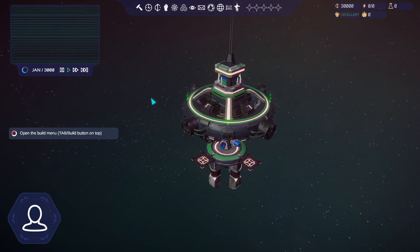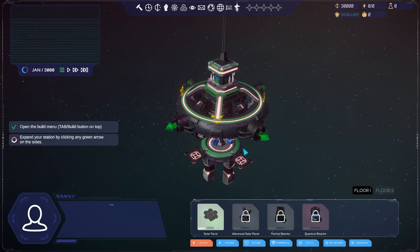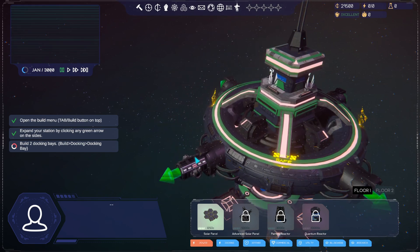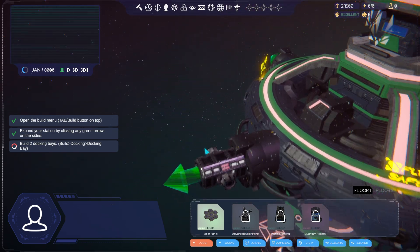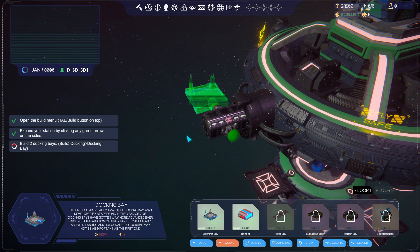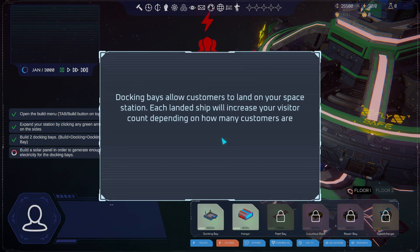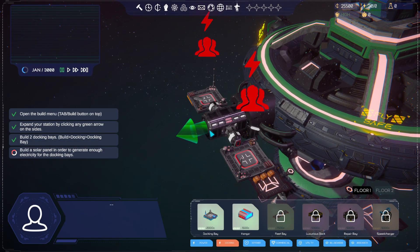First thing to do is open the build menu with either Tab or the little hammer icon up top. As you can see, there are four little green arrows, one on each side - go ahead and pick one and click yes. Use the mouse wheel to zoom in and out by scrolling. It wants us to build two docking bays, so down here where it says docking, we'll go ahead and build a couple. The tutorial popup explains that docking stations let ships dock.